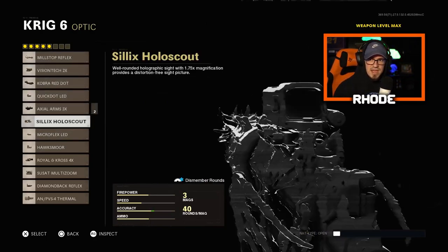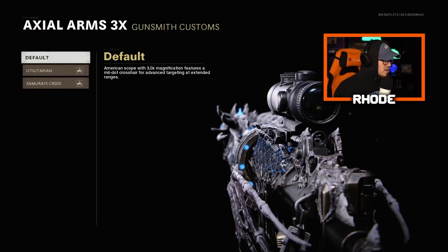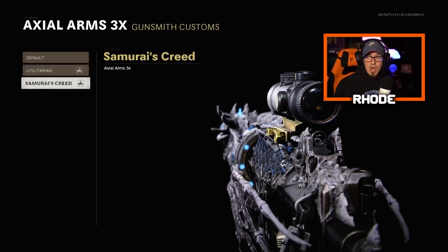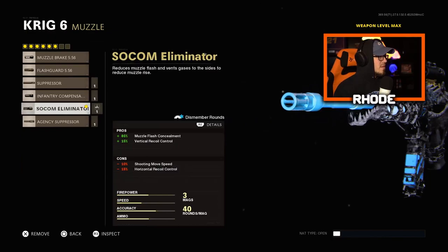The only optic I have with a blueprint on it is the Axial Arms 3x scope. As you can see, I have two blueprint versions of it - this nasty-looking one, and then the Samurai's Creed which has a gold look. I thought it was pretty cool. Obviously this is not a best class setup - I'm just trying to make my gun look as crazy as possible.